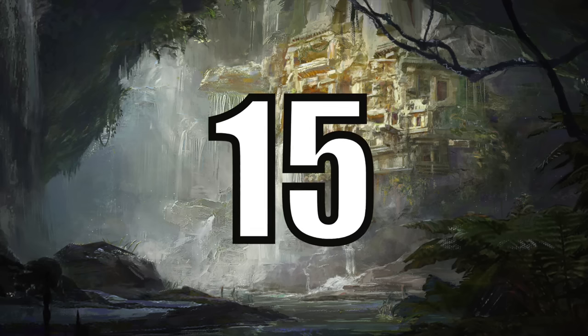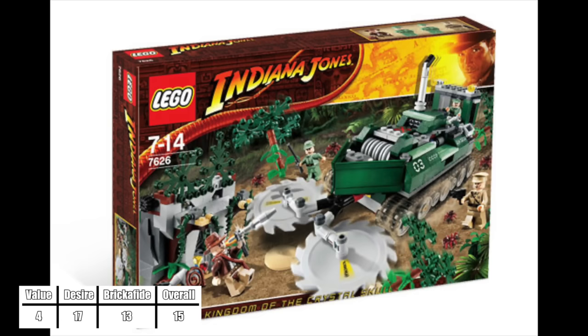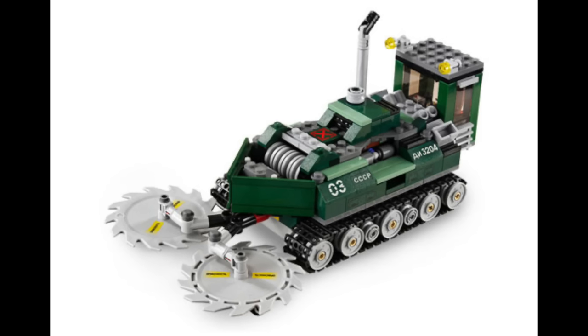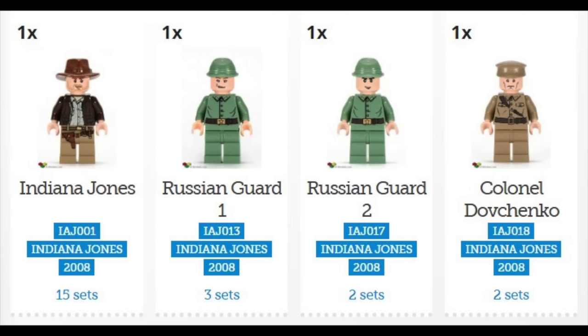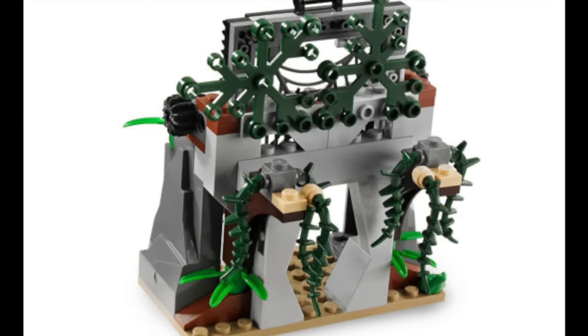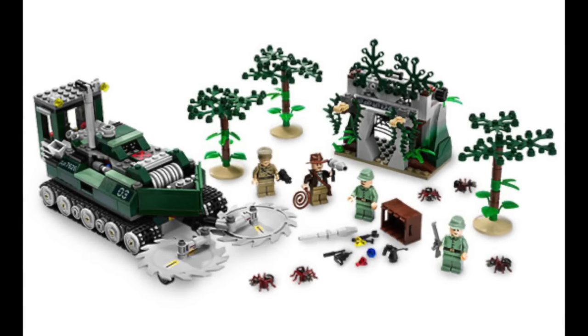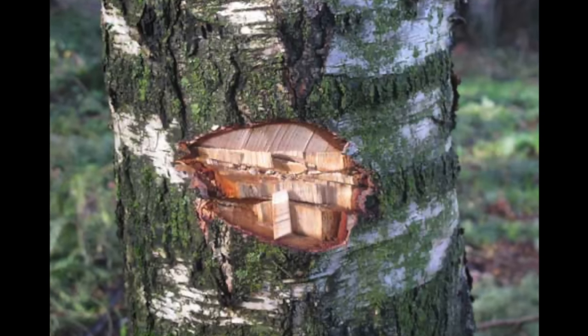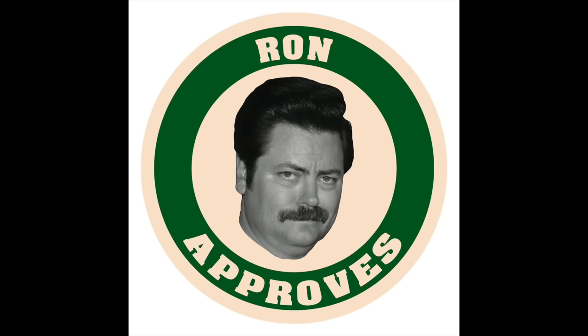At number 15 we have the Jungle Cutter from The Crystal Skull. This is a middle-of-the-road set, but had a great original value at $40 for a rather sizable Jungle Cutter and a good amount of Russian military minifigures. Overall the scene in the movie is pretty good, but not really something that I would care to display. But I could definitely see it being a really good playset for children.